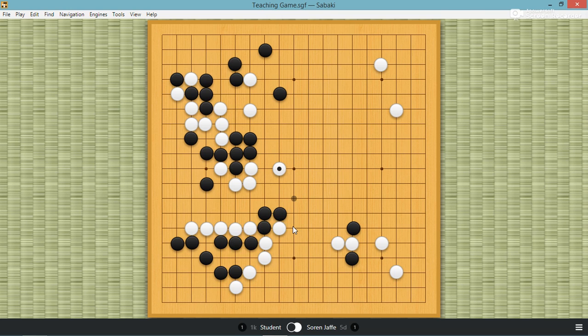And then maybe attach — this attachment for now protects the cut. If white goes here, black will extend, and you can see now the cut is protected. If white goes here, it's very similar. So yeah, black should have — has to — atari and then attach. So maybe white should have played here; this move must be better. Yeah, this was a white mistake.